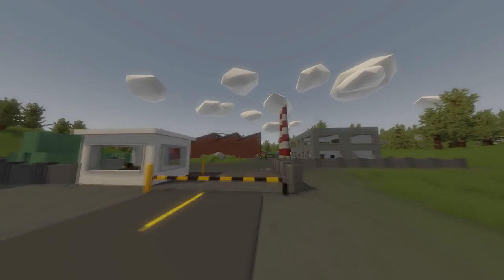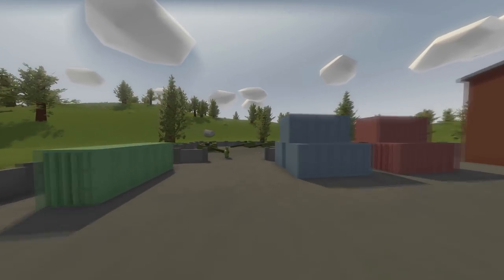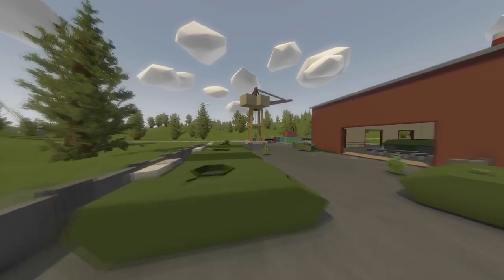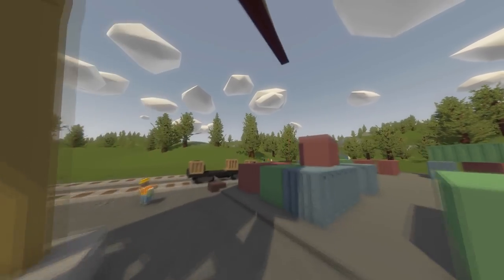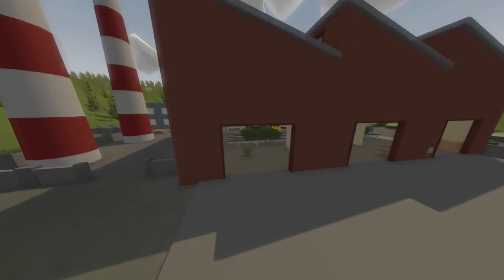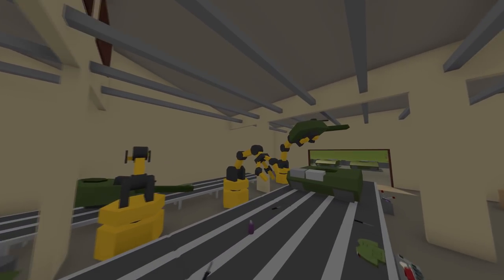Slightly southeast of Volk Military Base we have Zavod, the Russian tank factory. At Zavod there are a variety of spawns such as a work light, Sniperska, building materials, Zubekinov, ranger ammo, explosives, basic military gear, a Bulldog, and a Yuri. The site probably spawns tanks as well, but I reloaded it a couple of times and haven't found any.